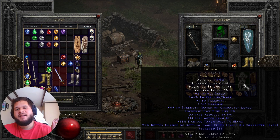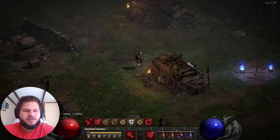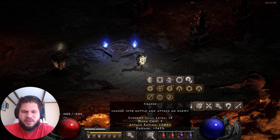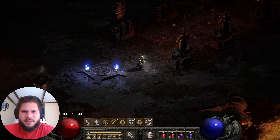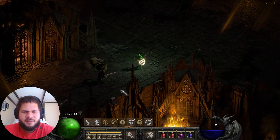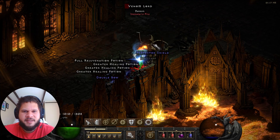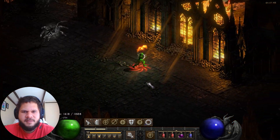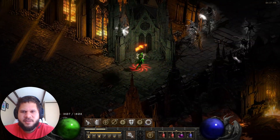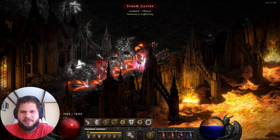This is going to be such a crucial piece to open up a whole bunch of different builds and variants and all sorts of ideas for other characters that we have. We can see we now have the Teleport skill, which is absolutely fantastic. I am so stoked to finally have this. We now have 7200 Holy Bolt damage and great fast run and walk. Everything is coming and falling into place here.